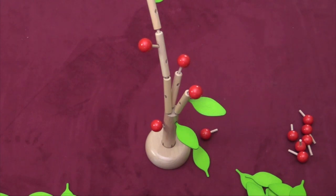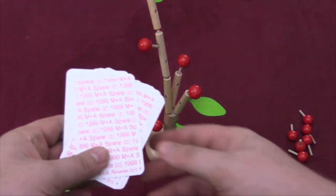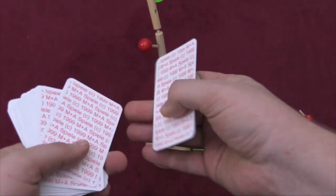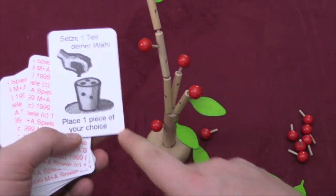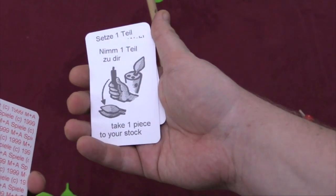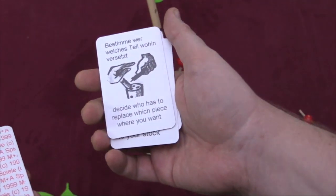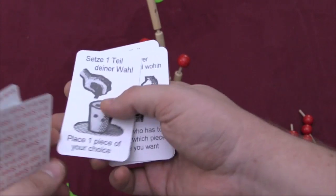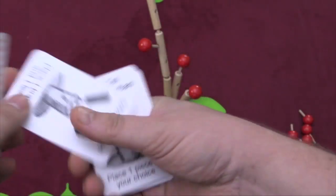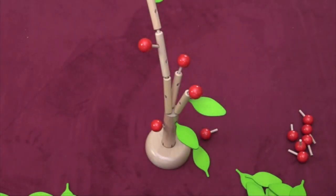First person to get rid of all their pieces is the winner. There's also a card game included. Everyone gets pieces that they put out, but you're going to be turning over a card and it tells you: place a piece of your choice; take one piece and add an extra piece to your stock; decide who has to replace which piece wherever you want. The translation is not great on these. Here you put out a branch and a leaf — so you have to do whatever the cards say.